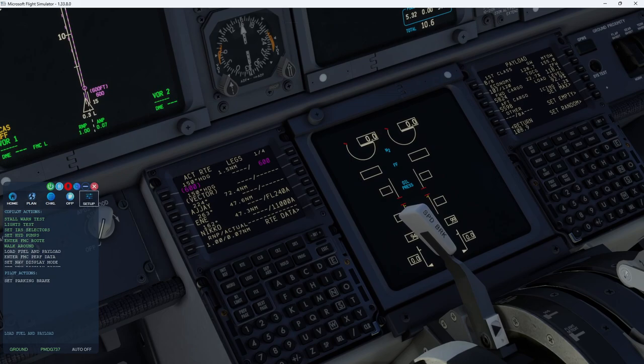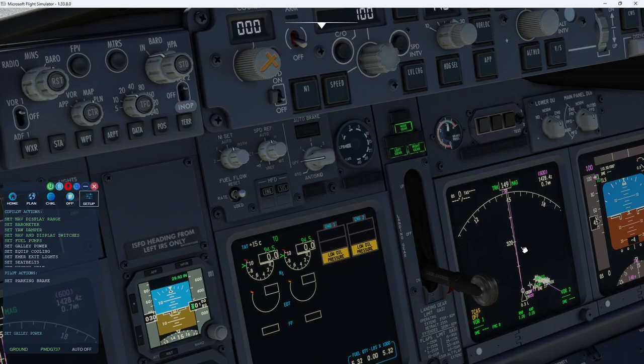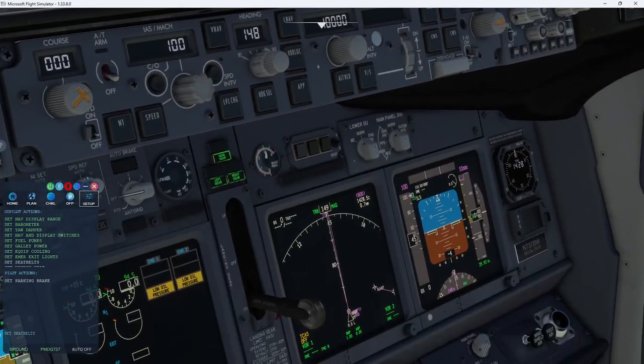There's FSFO loading the fuel. Within the editor, there are four FMC options, and you can switch on whether you want the first officer or captain to handle each. The first is setting the current aircraft position. The second is loading the fuel and payload. The third is performance data, which he is loading right now. The fourth is the approach configuration. It's broken up like that so if you want to do the performance data yourself, just remove it from the editor. That's the flexibility FSFO continues to offer. Setting the nav display mode — again, all values configurable within the editor.